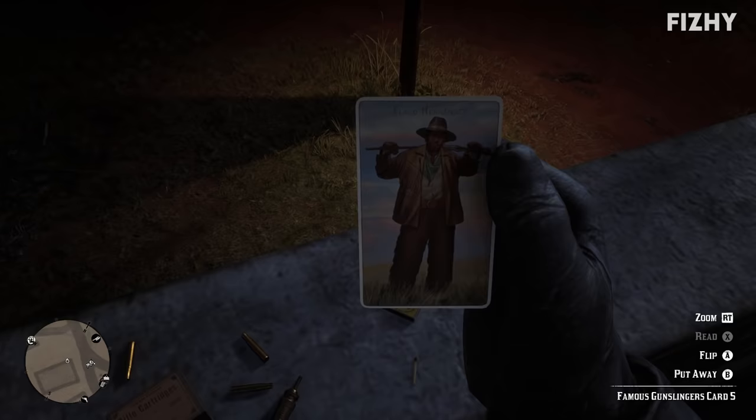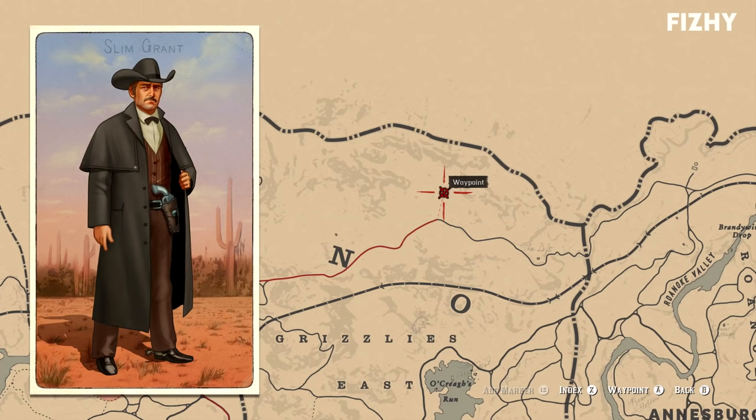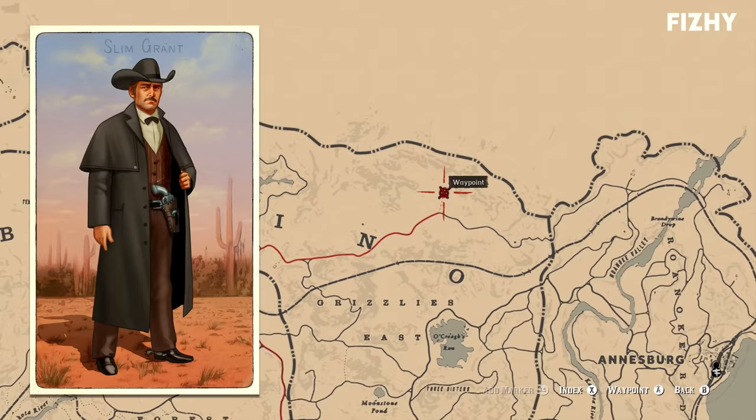Flaco Hernandez is one of the legendary gunslingers we meet in both Red Dead Online and Red Dead Redemption 2, appearing as one of the subjects in The Noblest of Men and a Woman. He is known as a ruthless outlaw who rode with a gang of ten men, with many of his raids against Strawberry, Valentine and Annesburg. By 1899 he's wanted in at least eight states, earning him the nickname The Terror of the Grizzlies, and by the time we encounter him he appears to be associated with the Del Lobo Gang.